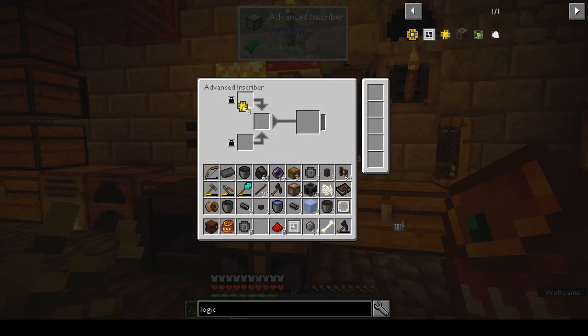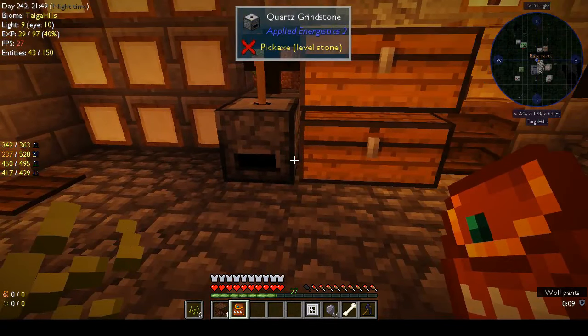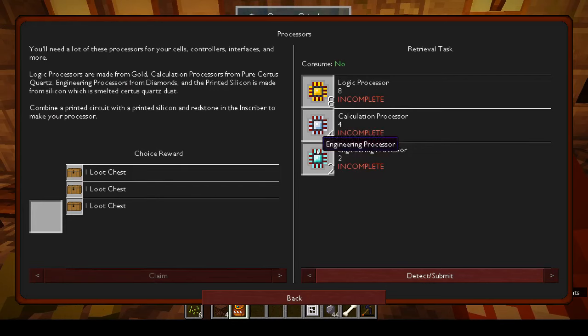We've got the gold printed logic, redstone, and silicon — and that gives us the logic chips. Yes, logic processors! Then we need four calculation processors and two engineering processors.